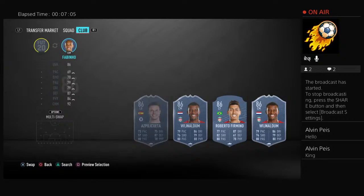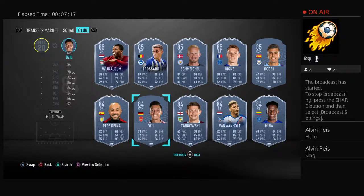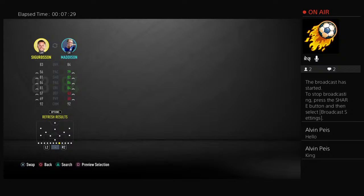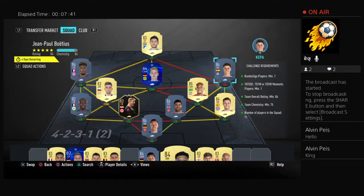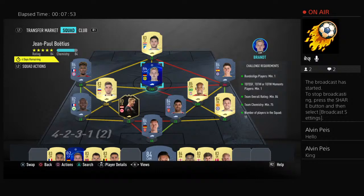We're sitting at 86 overall, so we need an 84. Bruno Fernandes is 85, Vardy is 85, Robertson is 85 — we need an 84. Ozil could work due to German links. Wijnaldum, Dele Alli, and Kepa are all 84. Kepa would be cheaper. Ozil would link into Brandt but trying him instead of Brandt drops chemistry by one, so we'll stick with Kepa. That's the solution for the Jean Paul Boutouille SBC.